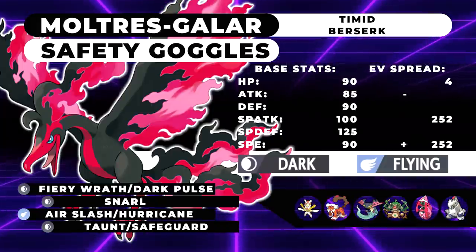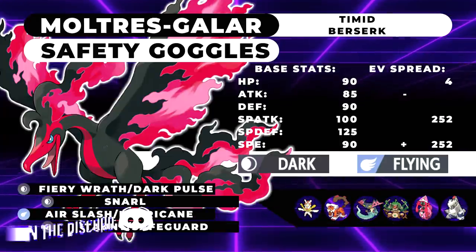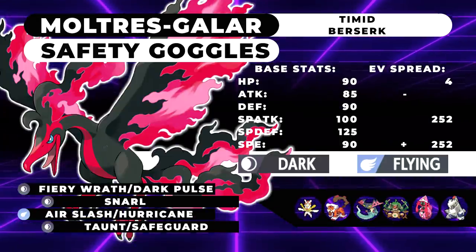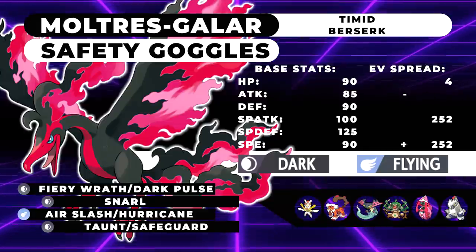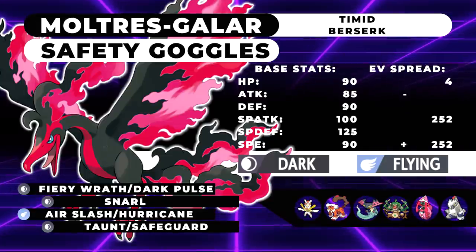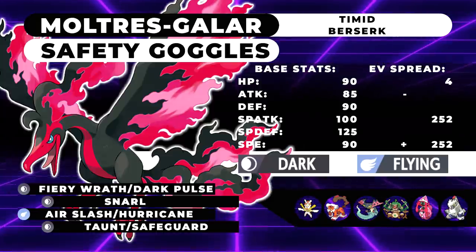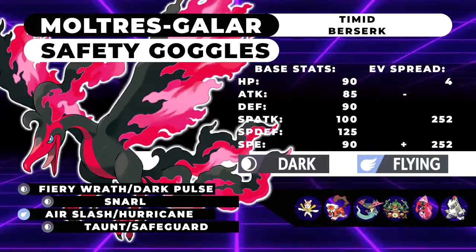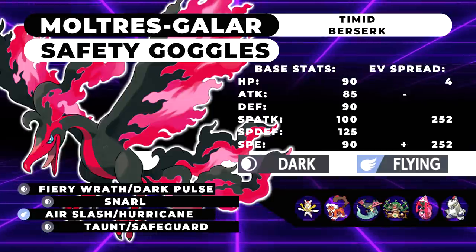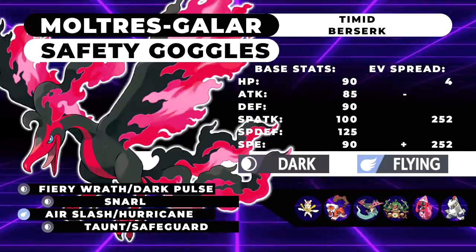The next moveset I have for this thing is a utility set that is supposed to have Taunt. It's gonna be running Safety Goggles with the same EV spread of 4 HP, 252 Special Attack, 252 Speed, with Fiery Wrath, Dark Pulse, Snarl, Air Slash or Hurricane, and your final move is going to be between Taunt and Safeguard. You could also drop Snarl for Safeguard, because I feel like Taunt is just always going to be on it. Taunt is supposed to be used to stop things from going for Trick Room or going for Will-O-Wisp.